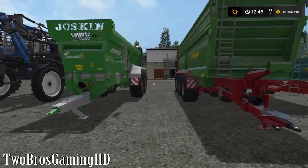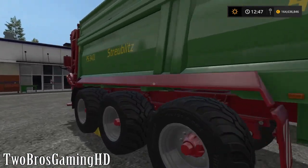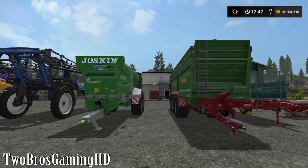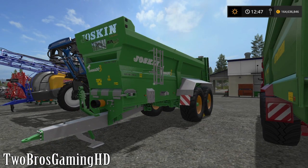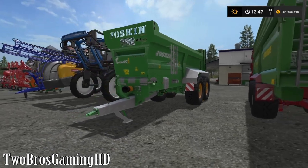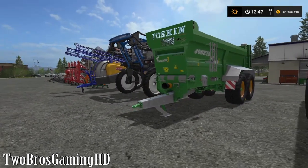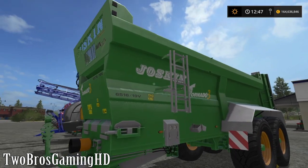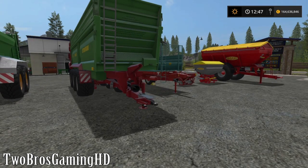Next we have the manure spreaders — this is of course solid manure. You can see the Joskin Tornado 3 right there, and the Straw Man, which is my favorite manure spreader. The yield will still increase by 30% by using these machines. I made a video on how to spread solid manure, you guys can check that out. You buy some cows or pigs, put the manure in the spreader, go to the field and spread it all over, and the field will increase the outcome by 30%.